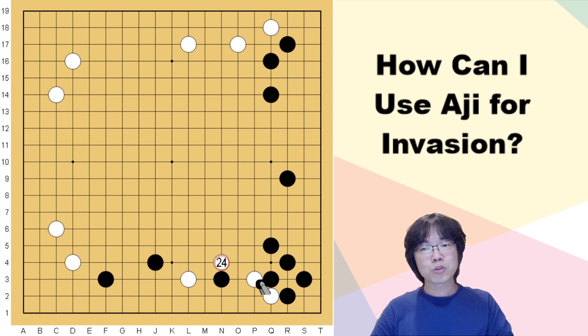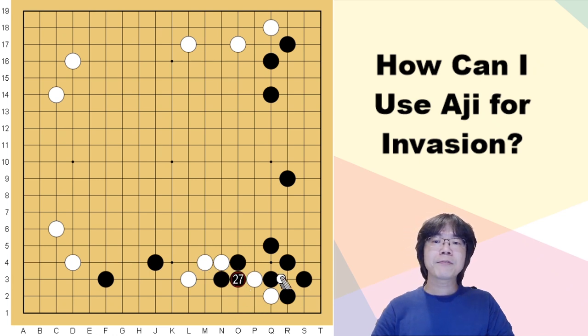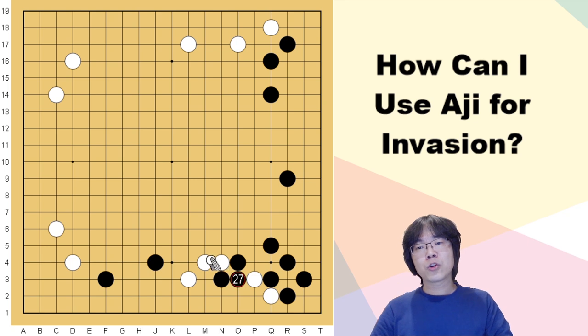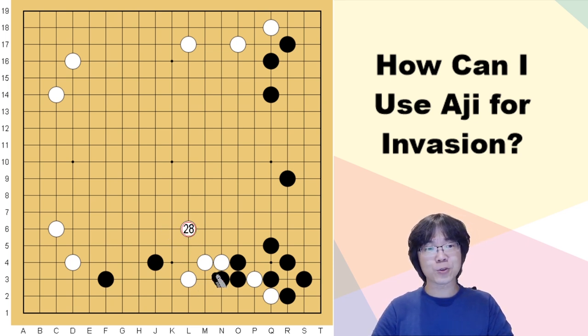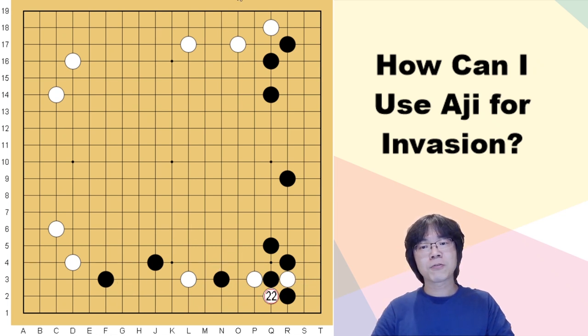By attaching, you are not saving this one stone. When you want to take this one stone, you just give it up — because after you throw it away, your hangma condition is much better. You can even bother this black group first and take care of this group much more easily. If this is too difficult, I recommend you to play here instead. This is a quite important base point, and these two stones are not enough.